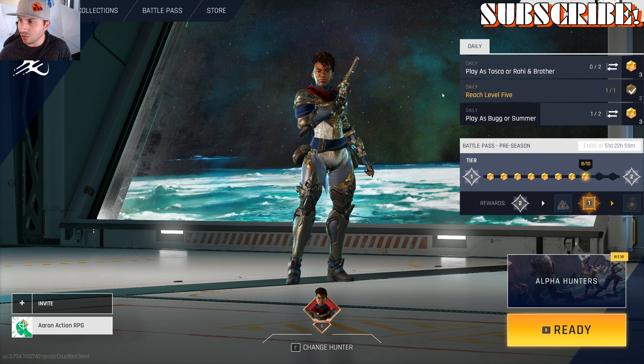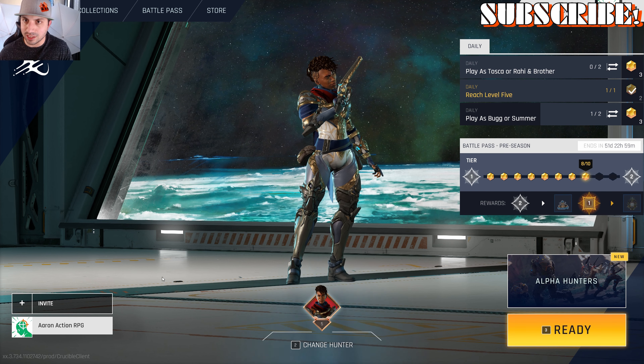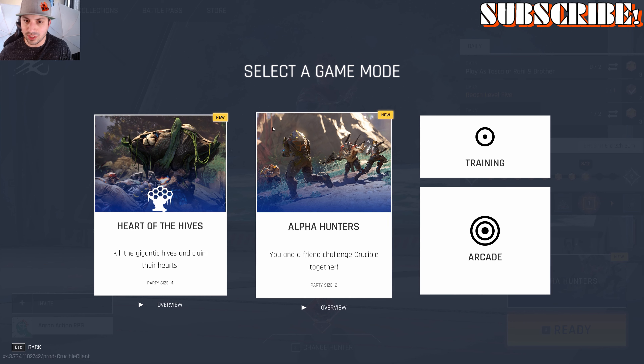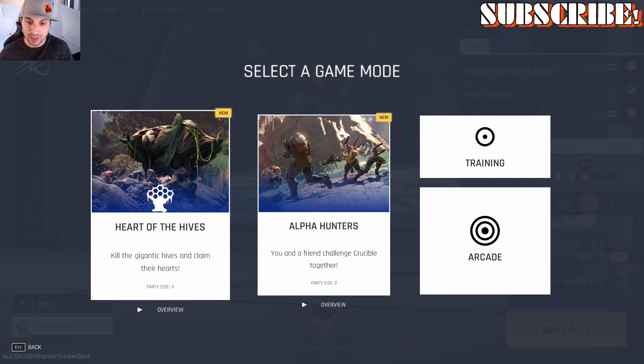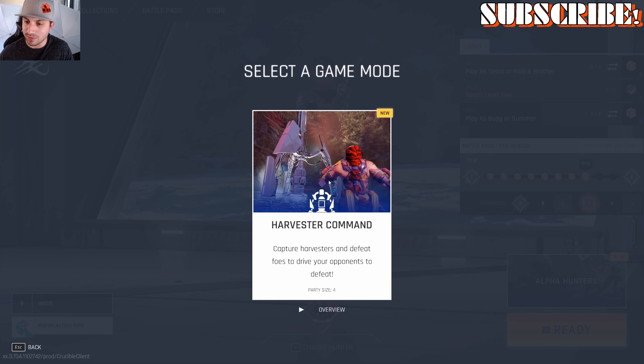That is the menu. Daily, you also have three different daily challenges, and as you complete them it gives you tiers for your battle pass. Now once you've selected your character, you get to pick your game mode. You've got Heart of the Hives, which is four versus four — you have to kill these large hives and collect three hearts; three hearts wins. You have Alpha Hunters, which is two versus two versus two versus two, basically just killing other players.